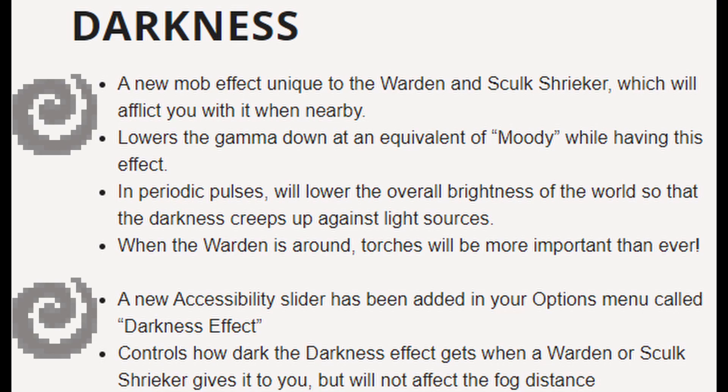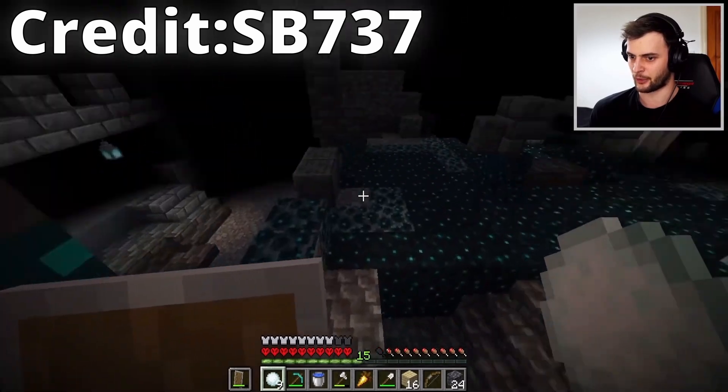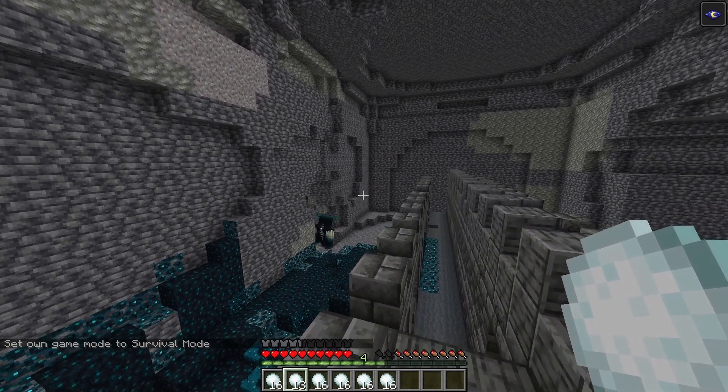The Warden becomes even more terrifying with the darkness effect, because it gives the effect of an atmospheric manhunt where you, the player, are like a sacrifice to the Warden. The darkness effect also pulses into a moody light setting. However, even though the Warden may look like an impossible nemesis, one of the most effective ways of conquering this foul beast is snowballs.